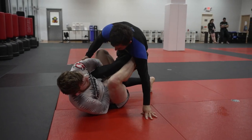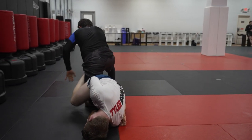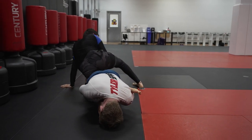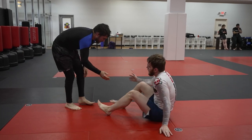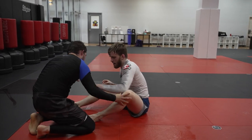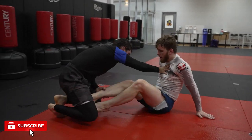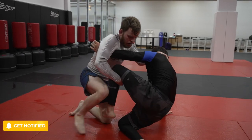I'm sitting in cross Ashi, but I want to extend him enough so I can start to go belly down with the submission. Once he's far enough away and he can't hand fight or defend, I just have to pull on this a little bit and get the tap. I've been working exclusively on the ankle lock for a few months now, so subscribe and press the bell so you don't miss any videos.